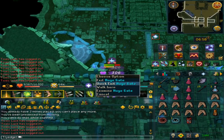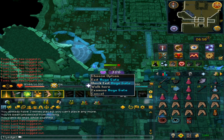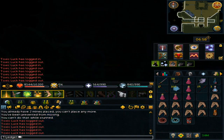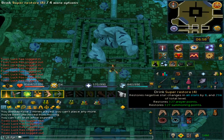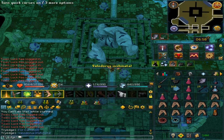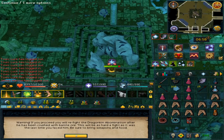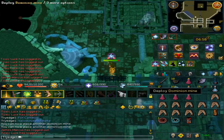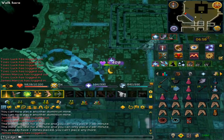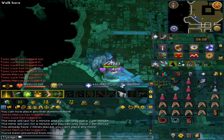The most annoying part is you will have to right-click the gate on the south to quick exit. This is where I like to use my Enhanced Excalibur and Ancient Ritual Shard, and then once again refight the boss. From here, immediately place the Dominion Mines once again and then go behind the little rockfall.